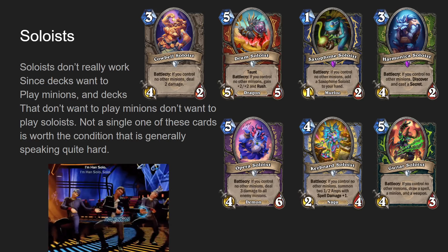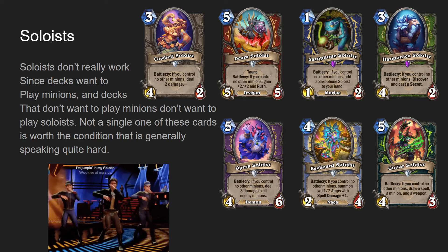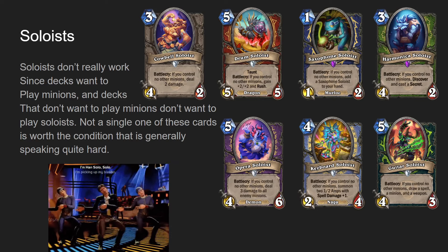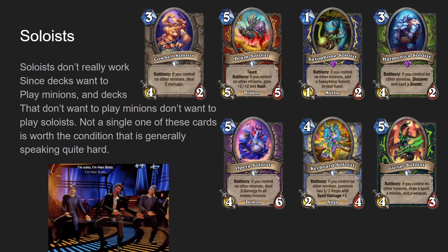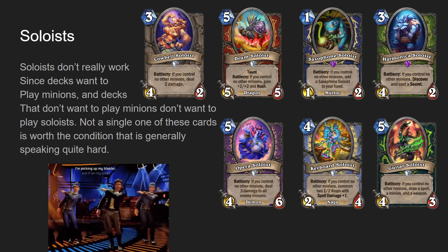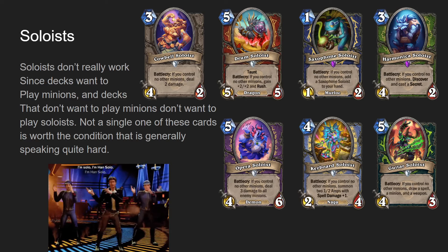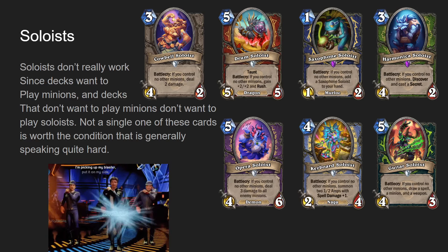Opera Soloist for Warlock, five mana four-six demon, battle cry: if you control no other minions, deal three damage to all enemy minions. This one did see some experimentation - if you were trying to make control Warlock work, you don't run that many minions, so this would have been nice. But it just didn't work. How do you ever not have minions? If you don't have minions, you're probably losing, and these cards don't really make up for that.